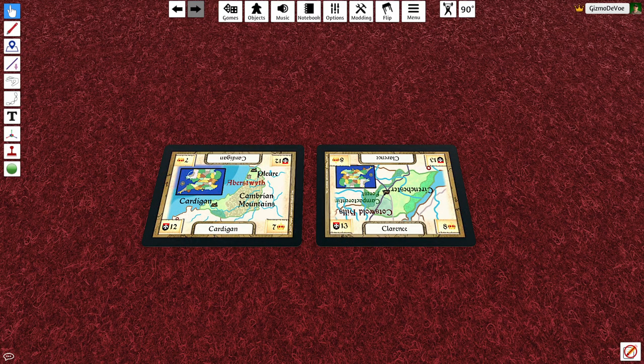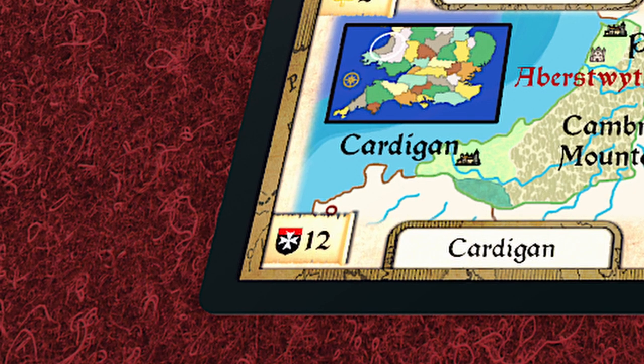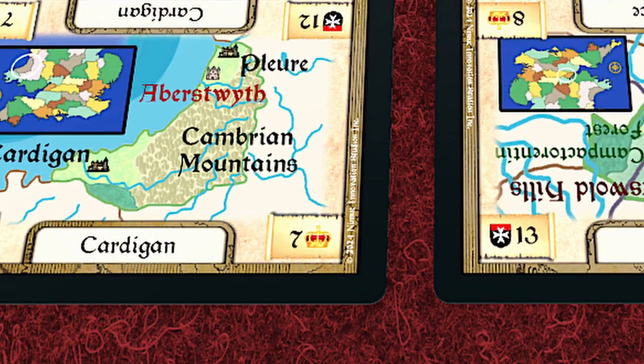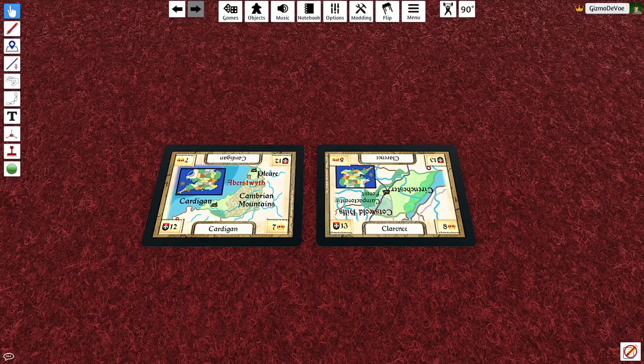There are 30 regions of England and Wales that are playable. Each region has Resistance, indicated by the shield, and Renown, indicated by the crown. Whoever earns the most Renown from their regions wins the game.